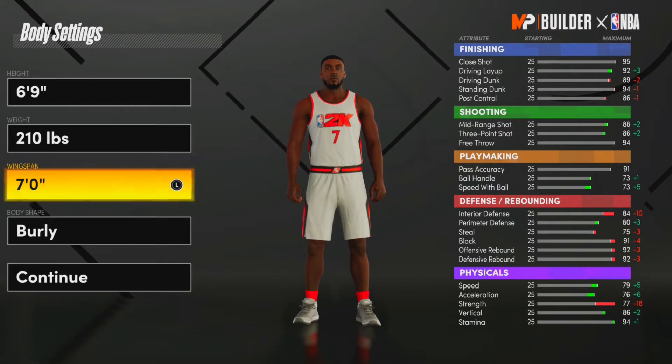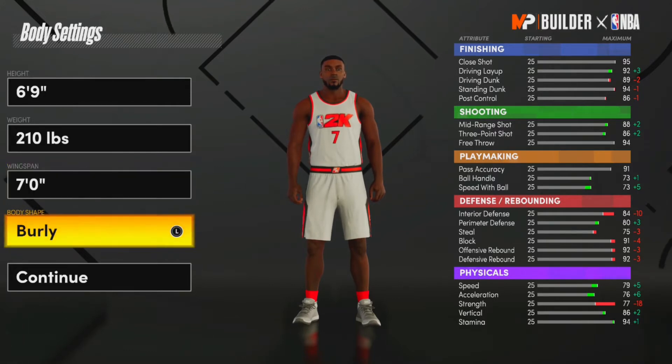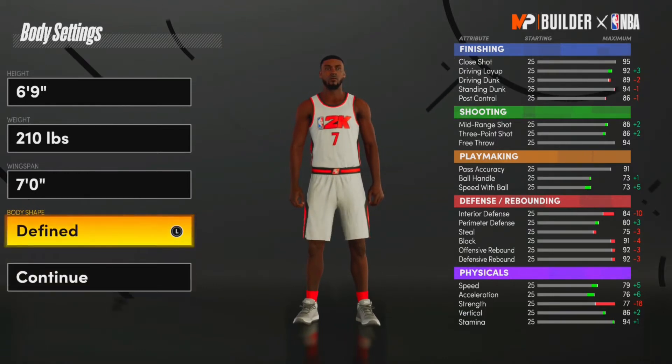With that setup you get a 70 ball handle, 73 speed, 76 acceleration, 86 three pointer, and 89 driving and dunk, which I think is pretty good for this build.